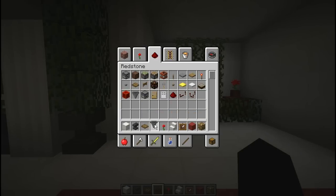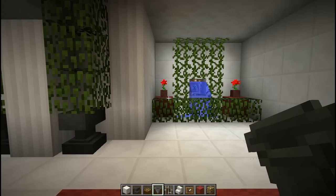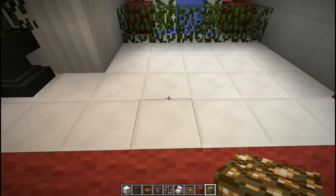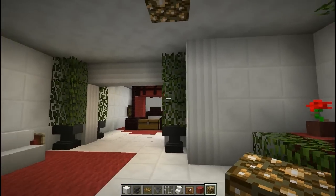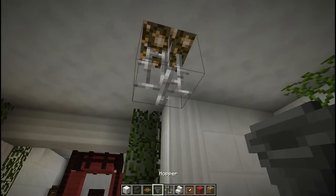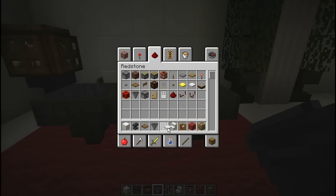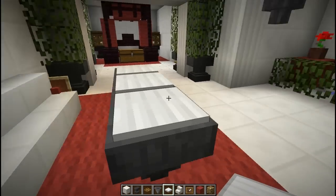We need to grab a hopper and also some iron bars. In the center from the sofa, put a piece of glowstone, one iron bar, and one hopper — creates a little chandelier. Three hoppers and a weighted pressure plate creates a nice coffee table.